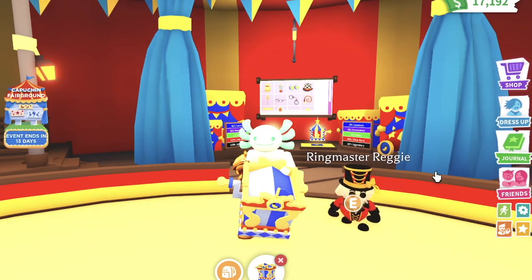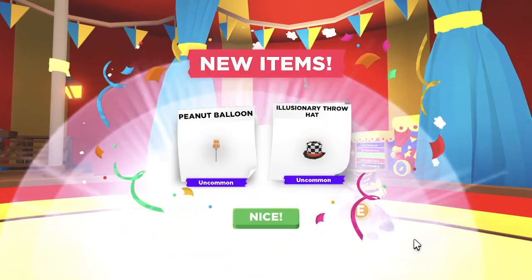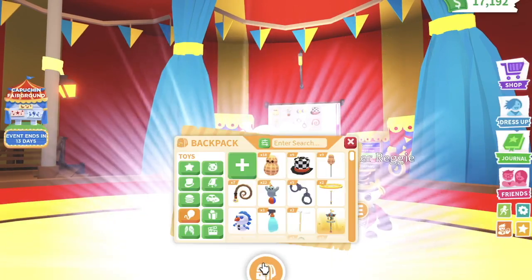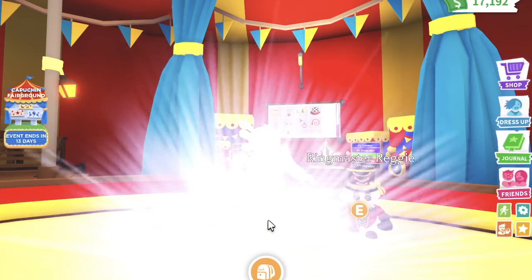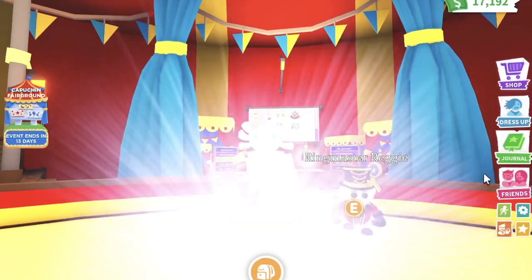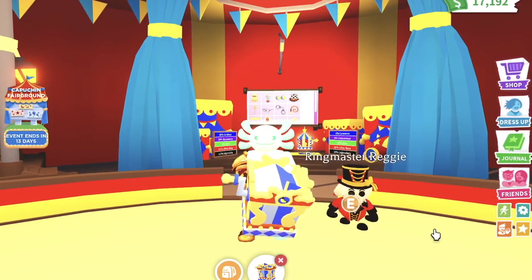We're now going to open up the rest of them with Ringmaster Reggie, who is a king capuchin in circus uniform — hopefully he can give us some good luck. He's not giving us good luck, just uncommons. Two commons again — like I said we're highly likely to get commons. Opening one of the final boxes and some cool sunglasses — I prefer those over all the toys. We are getting an ultra rare but it's not going to help us at all in today's capuchin mission. We are now on lucky last number 50 — I'm very excited to open up the final one. We got an ultra rare! Not what I wanted, but we got an ultra rare at least which is kind of hard to get.